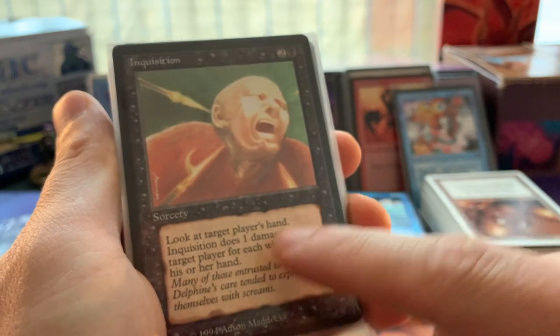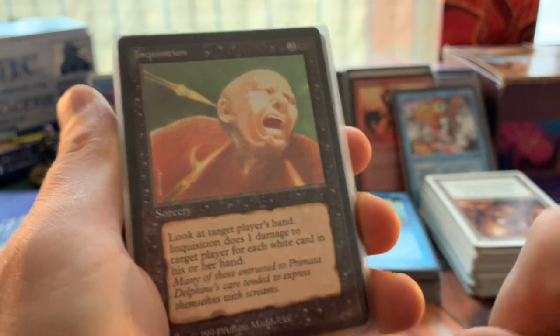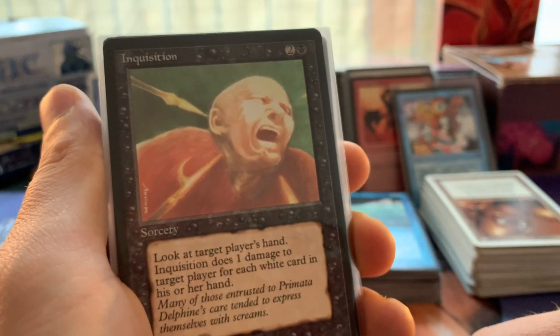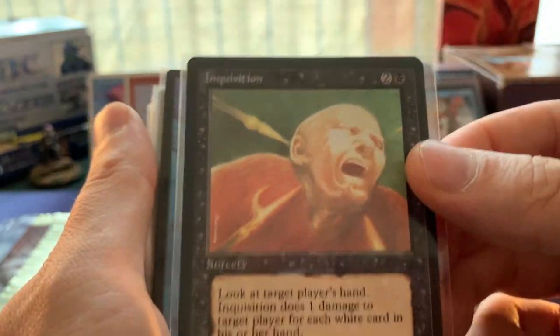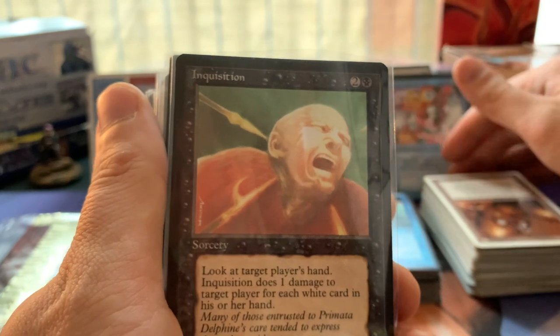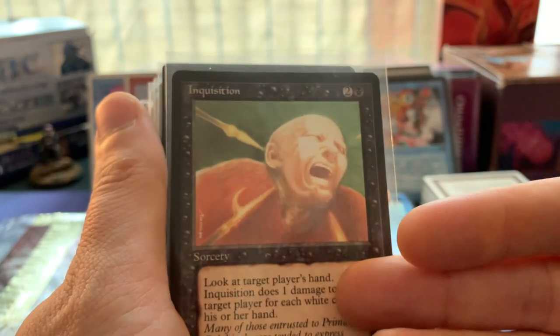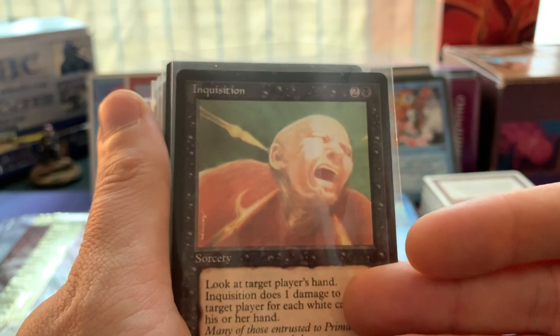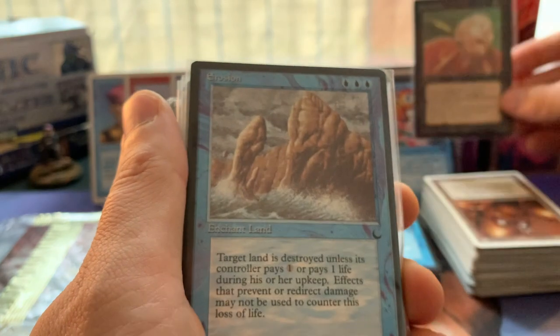Then we've got the Inquisition from The Dark - you can hardly see the Dark symbol on those black cards. Look at target player's hand: Inquisition does one damage to target player for each white card in his or her hand. Funny - a card nobody ever plays. But how cool is it to play this in your sideboard against a white weenie deck? Though probably it comes out too late because by turn three or four your opponent has probably already emptied their hand.